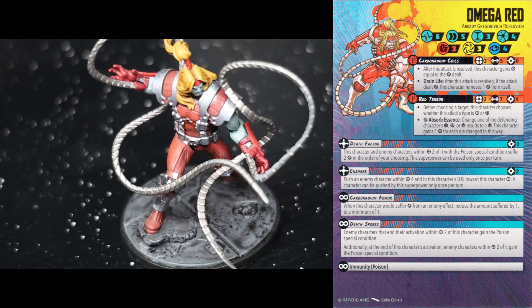Next up we have an active ability called Death Factor. For two power, this character and enemy characters within two of it with the poison special condition suffer two damage, in the order of your choosing. So if you have any effects that trigger off a character dazing or taking damage, you select which order it goes in. Whether or not you have any real advantage to that is going to be game state dependent.